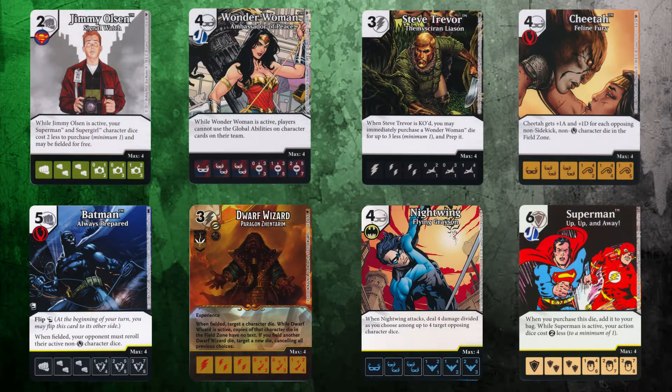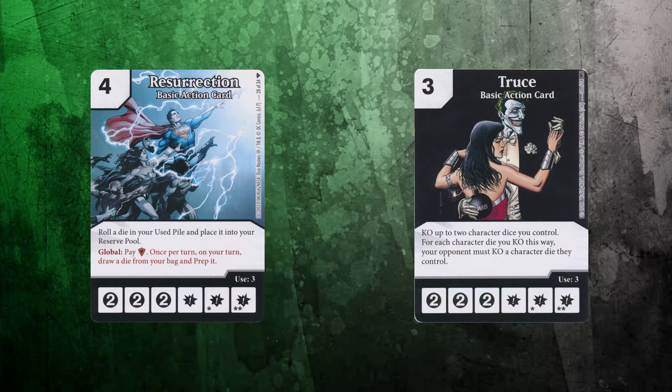Here is Tyler's team. He's running Jimmy Olsen Signal Watch, obviously a great choice. Ambassador of Peace Wonder Woman is an interesting one. Steve Trevor at three cost gets reduced — he actually reduces Wonder Woman's cost. He's got Cheetah Feline Fury, and the bottom row has some really good cards: the re-roll Batman, the blanking Dwarf Wizard, Flying Grayson Rare Nightwing, and that crazy rare Superman.